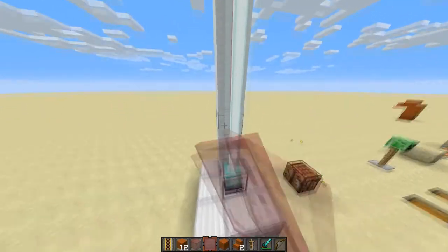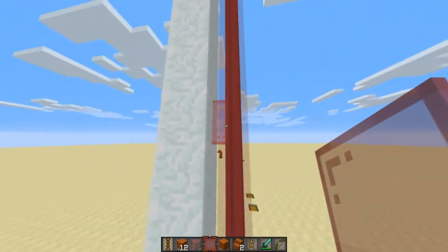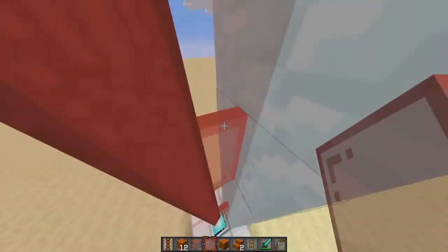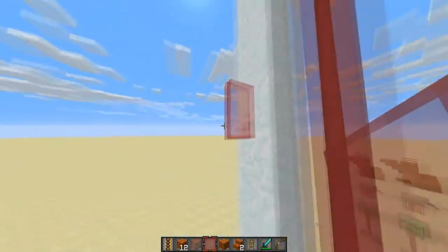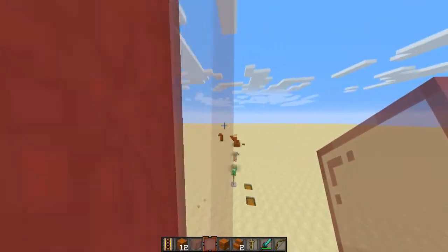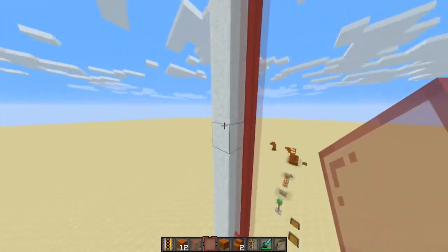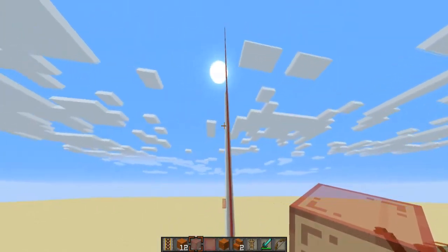Oh, it does do something! So that's something to note as well — glass panes actually work too, even though their hitbox isn't actually covering the entire block. There you go, you can see it there. Glass panes work, but red has got to be my favorite color — it looks so cool, it really stands out.